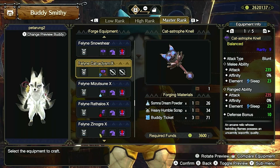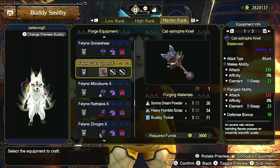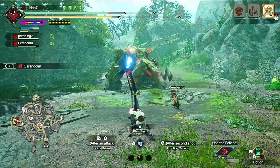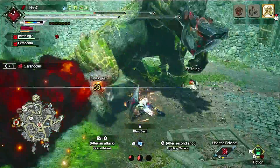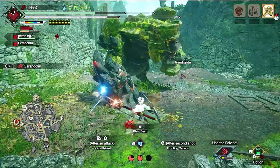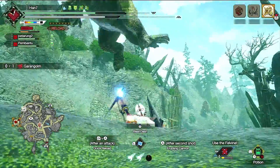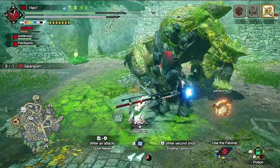Kenapa tadi di skill saya pasang Status Attack Up? Itu gunanya untuk dua weapon yang kita gunakan: Jelly Set untuk Paralysis dan Cat Aquism untuk Sleep. Karena Palico ini secara damage tidak terlalu besar kepada monster, jadi kita gunakan untuk support dalam status attack — karena itu jauh lebih berguna daripada membantu memberikan damage yang tidak terlalu besar.